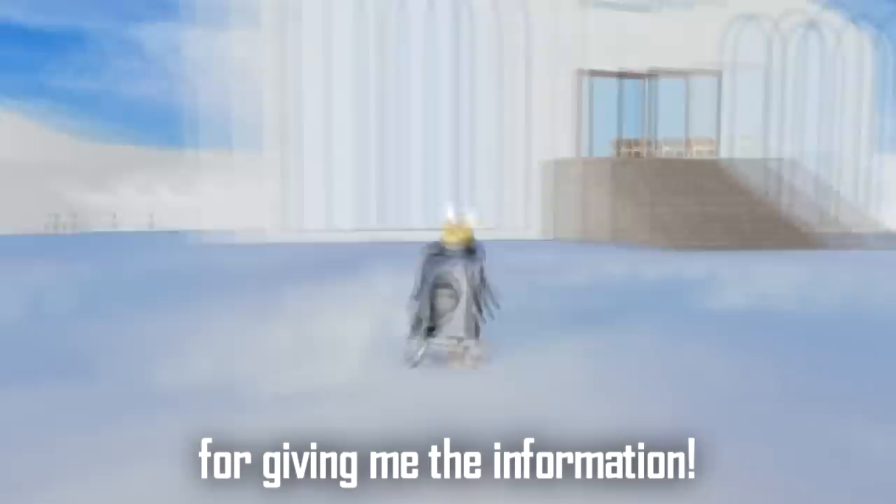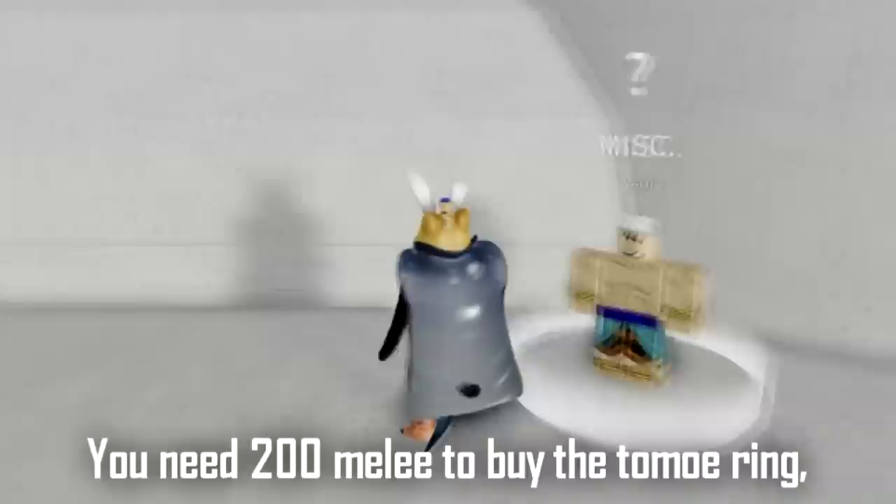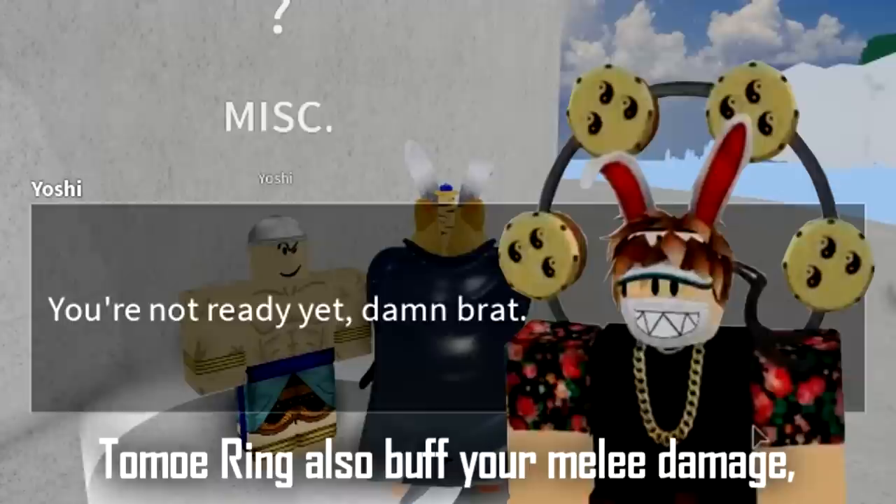Enol Akaya Yoshi will be at the rooftop. To buy the tomo ring, you need level 200 melee, then talk to Enol. He will sell it to you for 500,000 belly. The tomo ring also buffs your melee damage, and that's how you get every accessories in Blocks Piece.